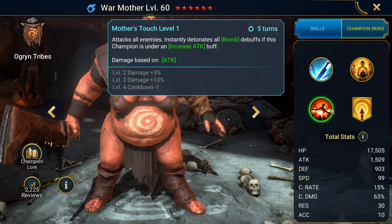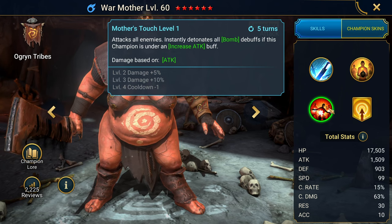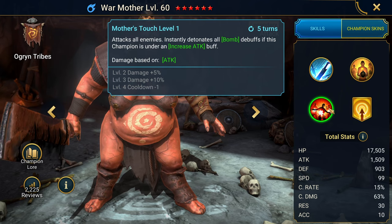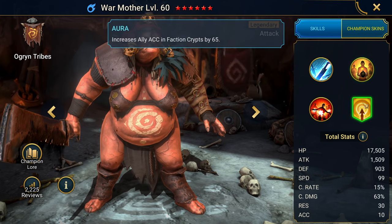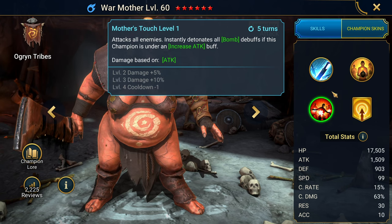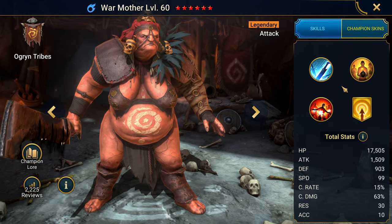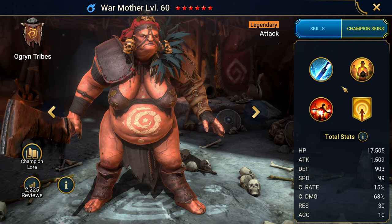Her A3 attacks all enemies and then instantly detonates all those bombs if this champion is under an increased attack buff. So what we're going to want to do is make sure she's always paired with somebody who places increased attack, because she's not going to increase her own attack. Champions like Duchess, Arbiter, or Mithrala would be really good options. Lydia places decrease defense and weaken, and Mithrala places the Hex.